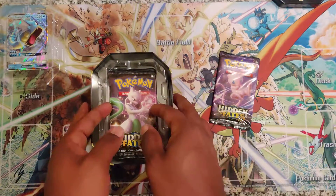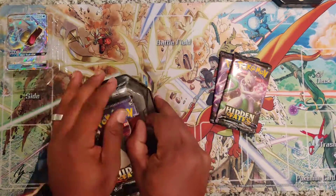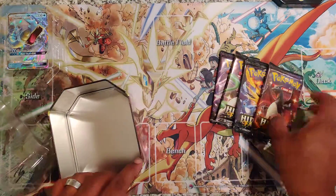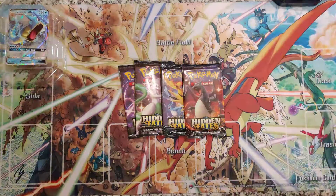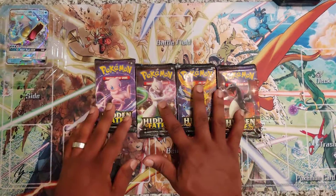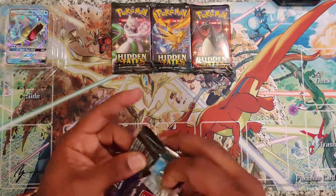And then you get 1, 2, 3, 4 Hidden Fates packs. Now of course everybody's looking for the shiny Charizard. That's what everybody's looking for. We're looking for it as well, and we're going to start right here to see what we get.